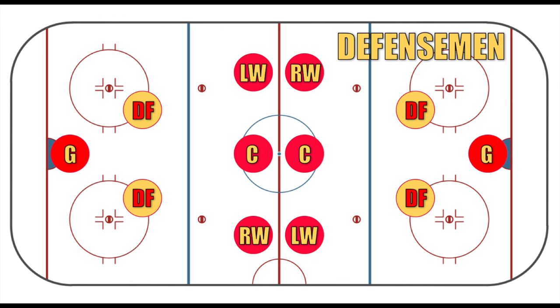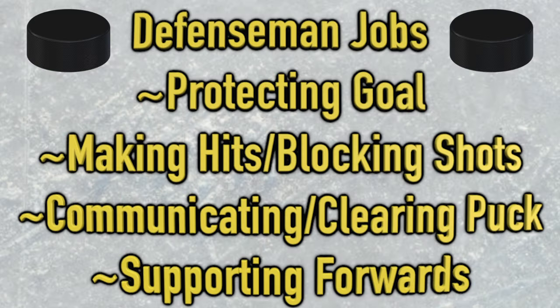Next up are the defensemen — we have a right defenseman and a left defenseman. These players are typically very strong and very physical, constantly putting their bodies on the line, making hits, blocking shots, and clearing out rebounds. The main priority of the defenders is to protect their own goal from attacks by the opposing team and then get the puck back. They don't play as high up on the ice as the forwards because defenders want to minimize space behind them. Defensemen are constantly communicating and coordinating positions, making quick decisions to clear the puck out of the danger zone.